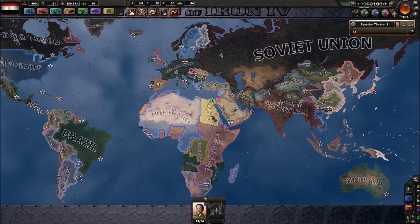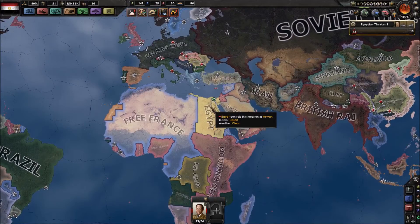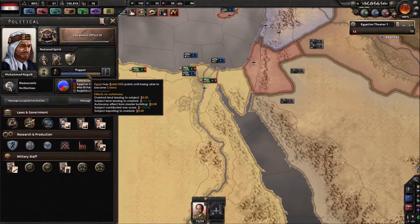Hello ladies and gentlemen on the internet, and welcome back to another episode here in Hearts of Iron 4 where we're playing for the Free Chipped achievement, which we're making progress on. We're not making a lot of progress, but we're making progress.